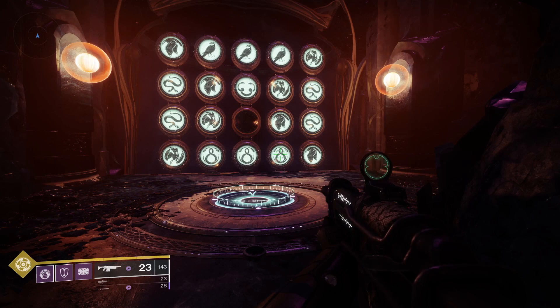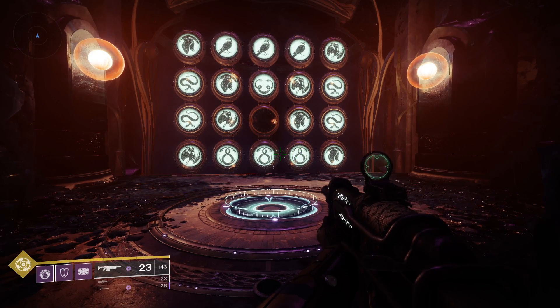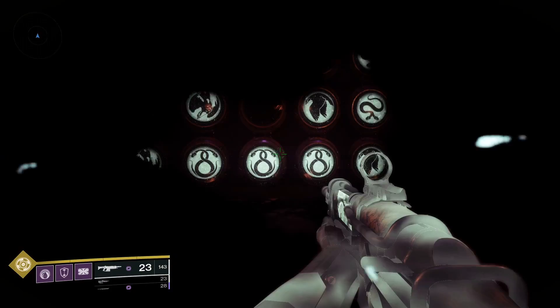First up we're going to have a look at Wish 4, and this takes us to the Shirochi encounter. Check out the code on the screen — pause it or grab a screenshot so you can have a look when you've got the game loaded up. Once you've entered the code successfully, step into the circle and you'll be teleported to the correct location.